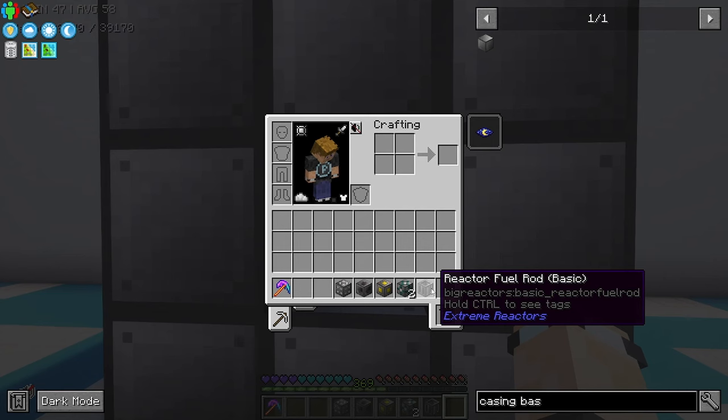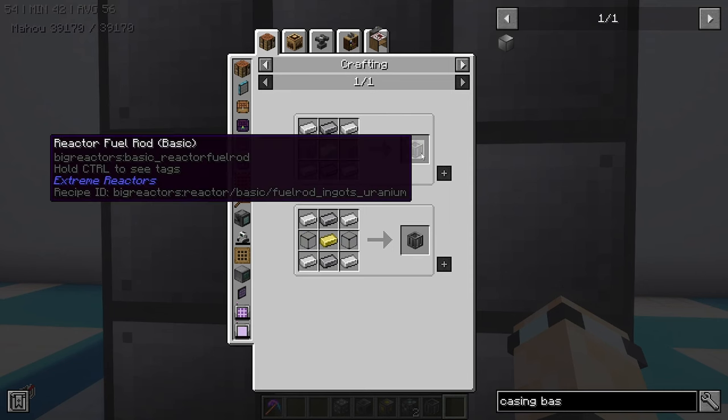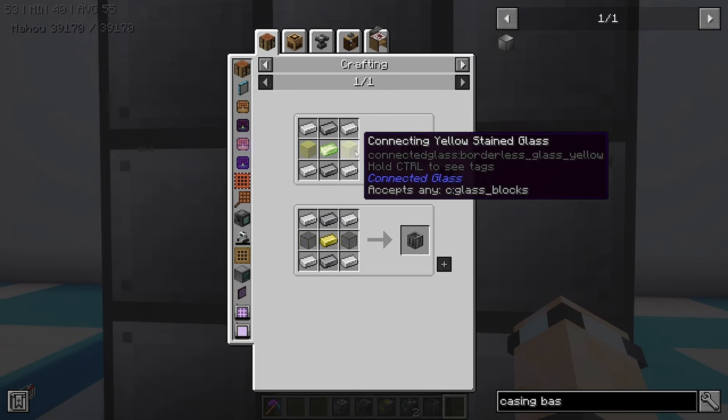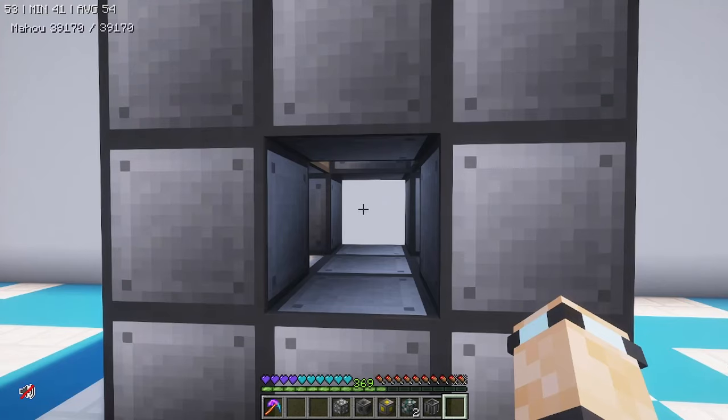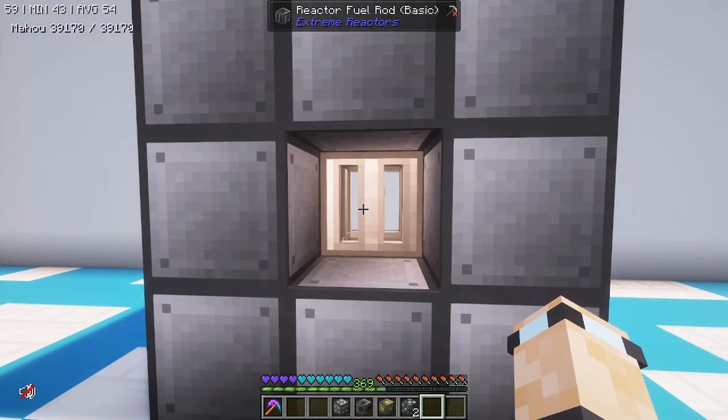Graphite is just smelted charcoal or coal — you can also make the mystical seeds for it and use the essence. Next up you're going to want to make one of these reactor fuel rods if you want to make the same sort of sized reactor. That requires uranium, graphite, glass, and iron. That one goes directly in the middle.